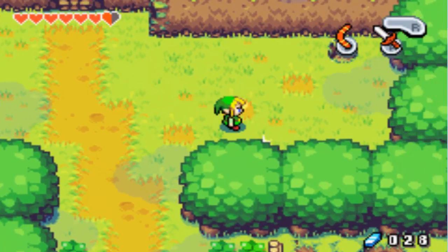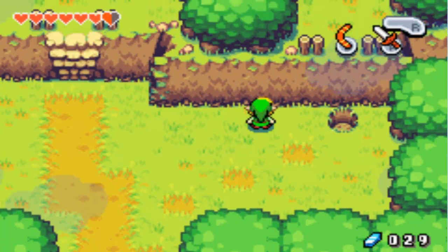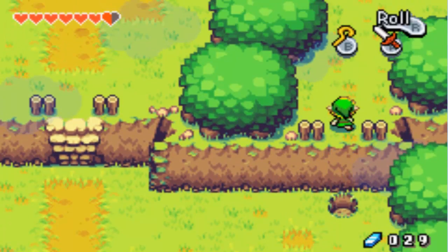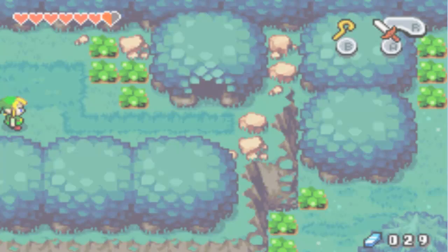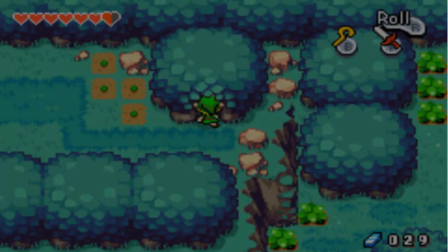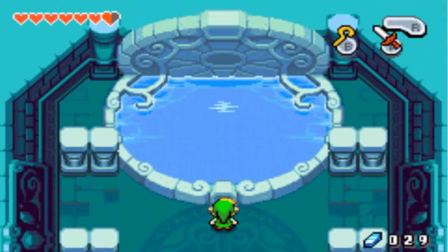Let's just beat those guys up for trying to hit me. Now you're going to want to get your Cane of Pocky out again to go to this little hole and over here. It's in a secret part of the Minish Woods, so you can't get through any other way. And there's another great fairy cave.